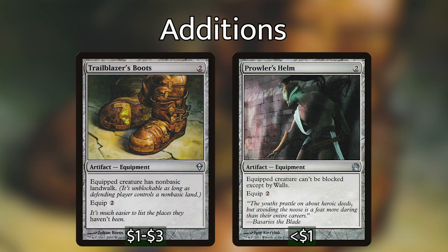Coming in seventh and eighth are Trailblazer's Boots and Prowler's Helm — both two-generic artifact equipments that equip for two. Prowler's Helm says your creature can't be blocked except by walls, and Trailblazer's Boots gives your creature non-basic islandwalk. These effects make Wyleth very hard to block, letting us get in for a lot of damage and take out opponents with commander damage very early. Both can be tutored with Open the Armory or Stone Hewer Giant.